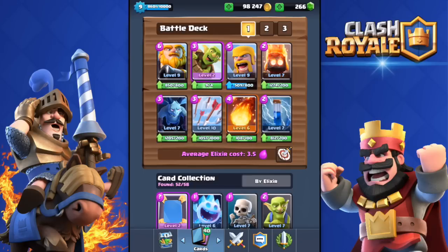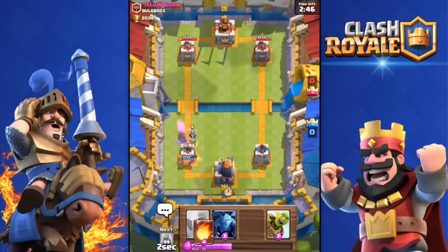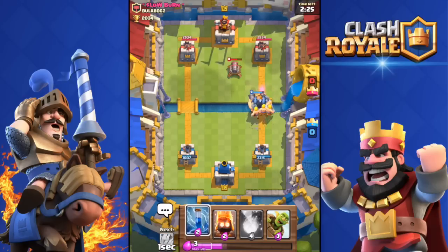Let's jump straight into some live battles to show you how this deck works. Alright, so here we are against Low Burn, he's a level 9. He's gonna drop some Minions and some Fire Spirits. He did damage my tower though but I didn't want to waste any elixir on that. I think this guy has a spawner deck and that's bad because I hate spawner decks.